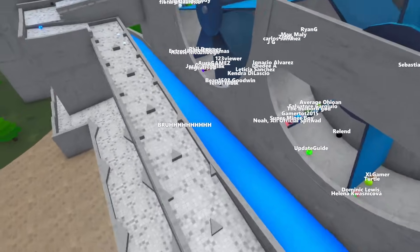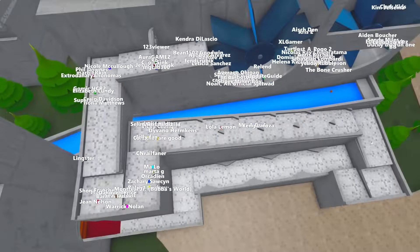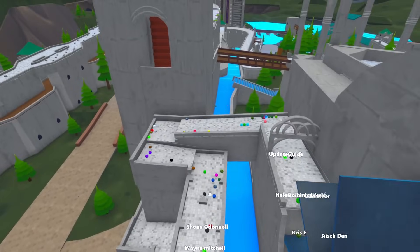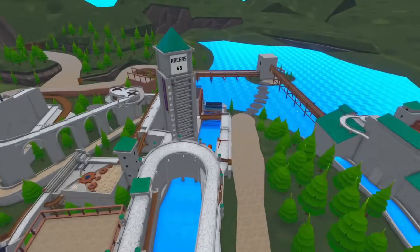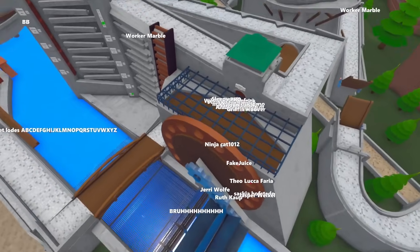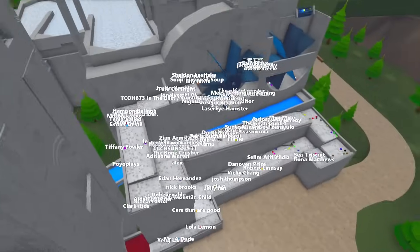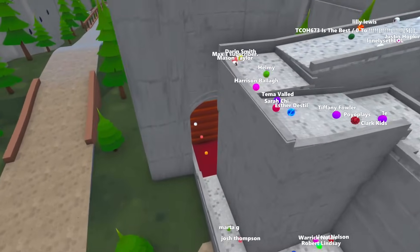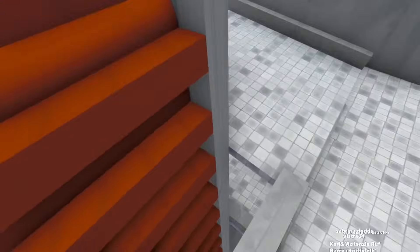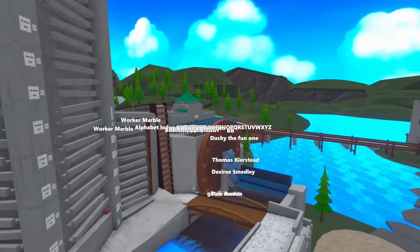We got a bunch of marbles going down into the river here and a bunch of marbles going this way. I wonder if this is an elimination zone — I'm starting to think it is. So I guess the marbles are going to make their way down here. They're in prison! We got a bunch of marbles waiting in prison — I guess that's part of this elimination run. That's crazy. All the marbles are making their way down here now, going into an elevator which is taking them to the top of this tower.